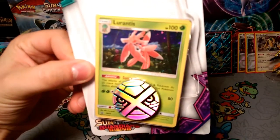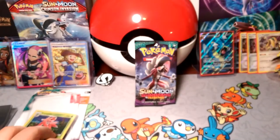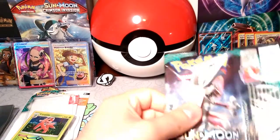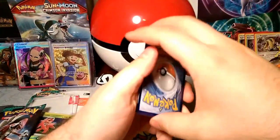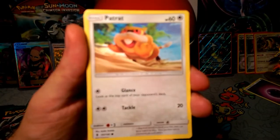I'm going to get this Lurantis promo — this card's been out a while. It's great for boosting up Grass types and it's always going to end up coming back as a possibility for something good. So I'm going to go ahead and start with this Lichen Rock pack. One, two, three energy — it is a Psychic type. Let's see what this Guardians Rising pack has in store for us.